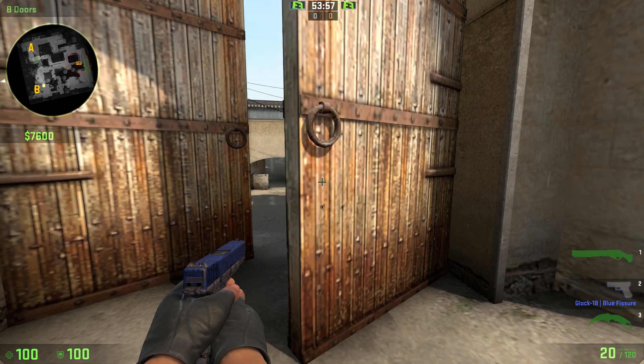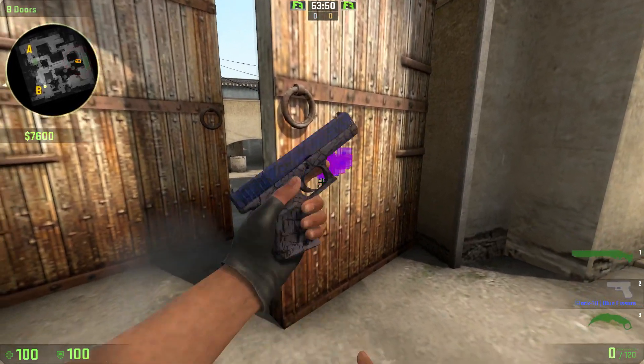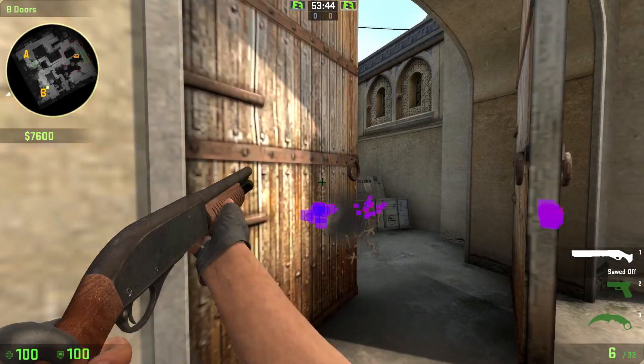The Glock has a 1x penetration rate and you can see that as my bullets go through the door. Although the Sawed Off claims to have a 1x penetration rate, it does not. As I shoot through the door here, you can see the pellets do not penetrate.